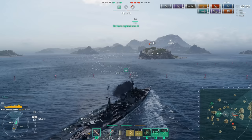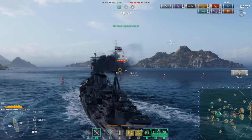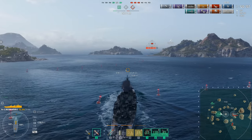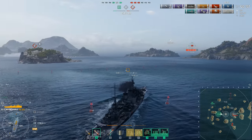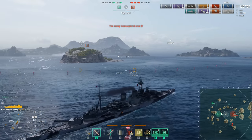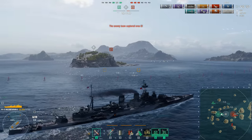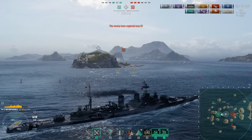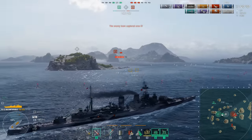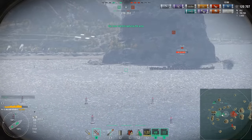So now they're closing in — it's a three on three, with only six points between the two teams. The chances for the enemy Napoli and Salem are going to depend on how much support they get from the Ohio down there, who looks like he's trying to duck into cover behind the islands. The Napoli is running his high-speed smoke and it looks like the Salem, if he knows what's good for him, has also taken advantage of it. But the Incomparable, as well as everything else it has going for it, is very, very sneaky — 10.6km surface detection range. Unless I'm very much mistaken, the Salem's radar is only 9.6km.